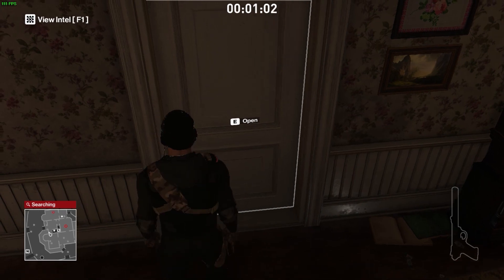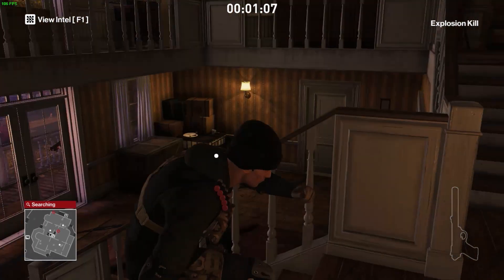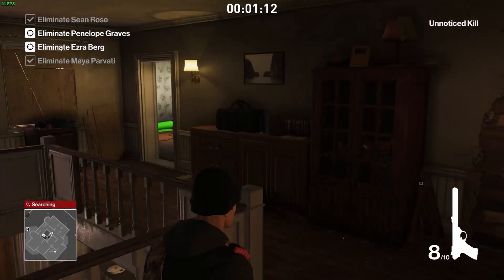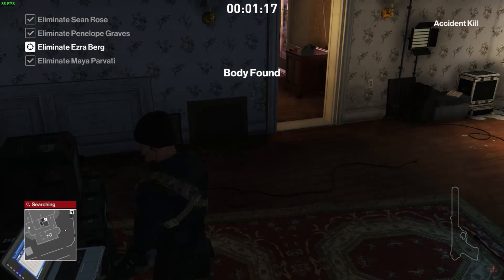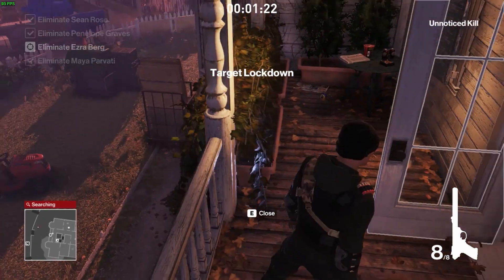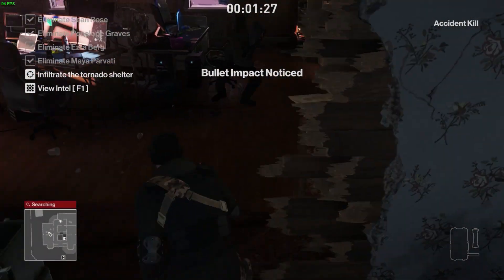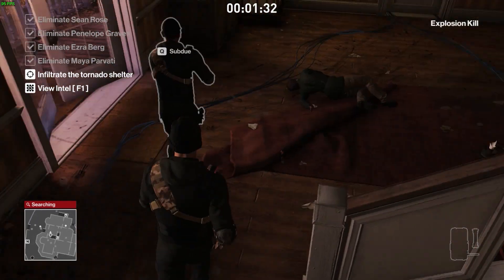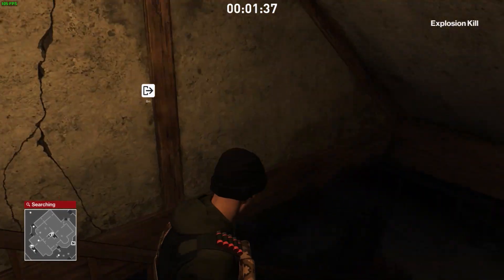Now I get through this door to avoid the guard coming down the stairs. I make my way up, stop in the middle of the stairs, and shoot the candle above Penelope Graves. This can only work if it's timed precisely — a second later or earlier and you won't get the kill. Then I just grab the mask, kill Ezra, and head downstairs to the exit.